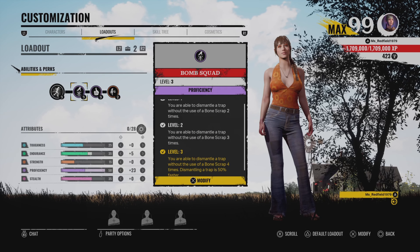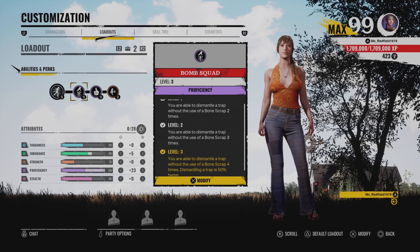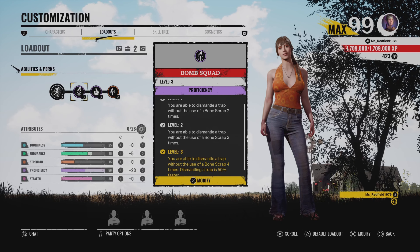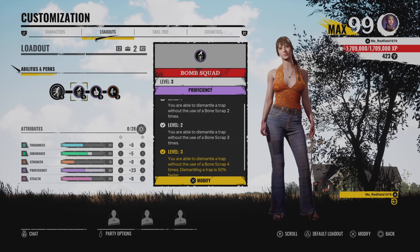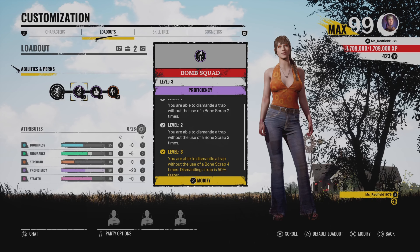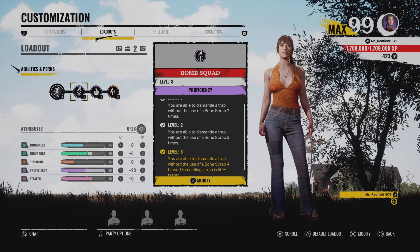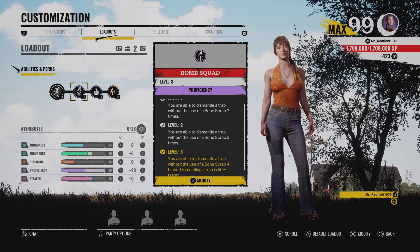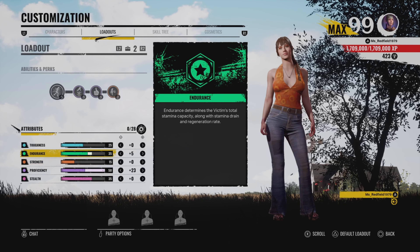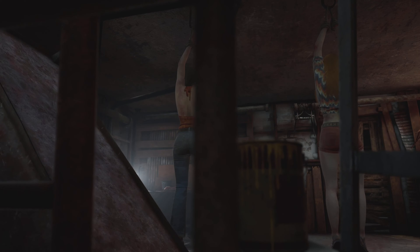The last perk is Bomb Squad. I use this a lot to keep doing the fuse box over and over again. If they're really guarding it, just escape the other way. It's also effective against battery generators that have a trap in them — you'll need a bone scrap for this. I put 23 in proficiency and 5 in endurance.